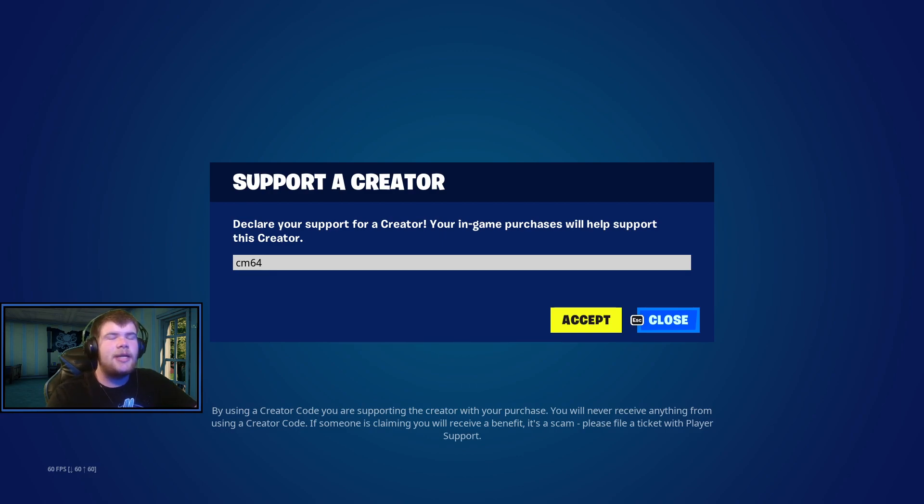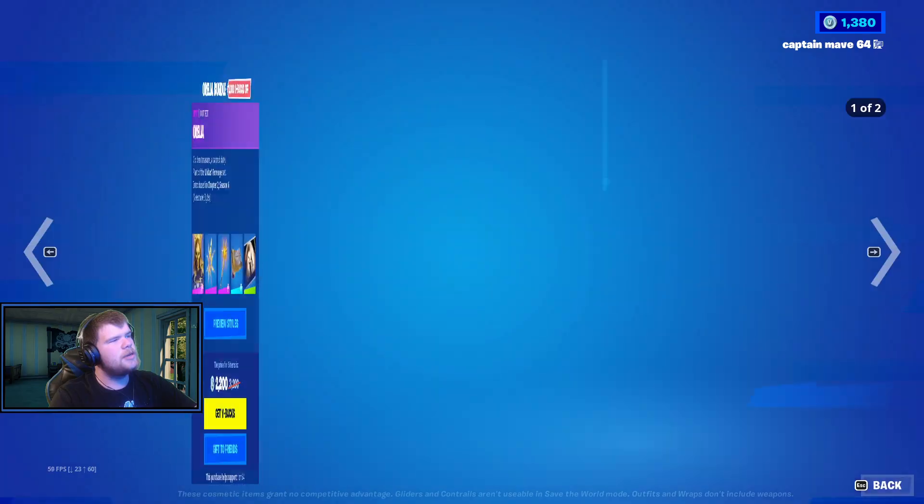All righty guys, Captain McSister 4 here, and today we're looking at the item shop for January 11th. Use code CMSIS4 for the shop. If you want everything, I uploaded two videos today — you can check those out at the end of the video.